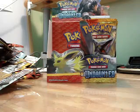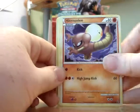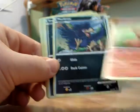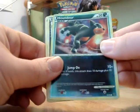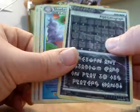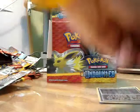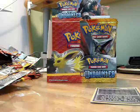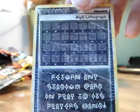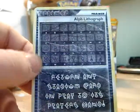New pack. Does anyone know what the next set is going to be called or what it even is? I have no idea. Hitmonlee, Slugma, Murkrow, Sneasel, Raichu, Houndour Reverse Holo, the Alphalithograph, good Slowbro, Sage's Training, and Meganium. That is perfect - I haven't got a second half of the Alphalithograph. Anyone wants to send me that as a trade - it says 'return any stadium card in play to its player's hand,' that's a really good card.